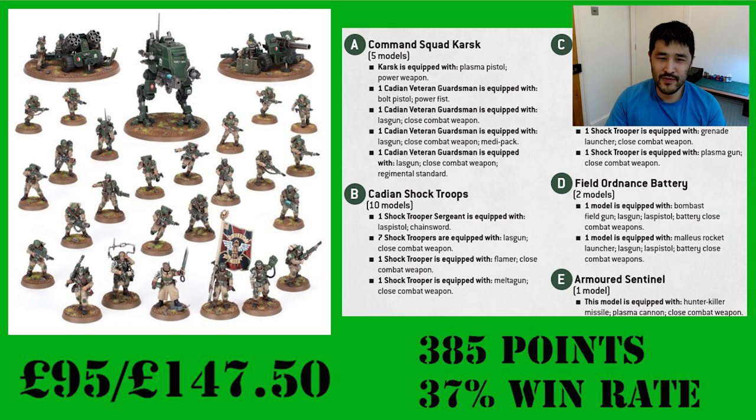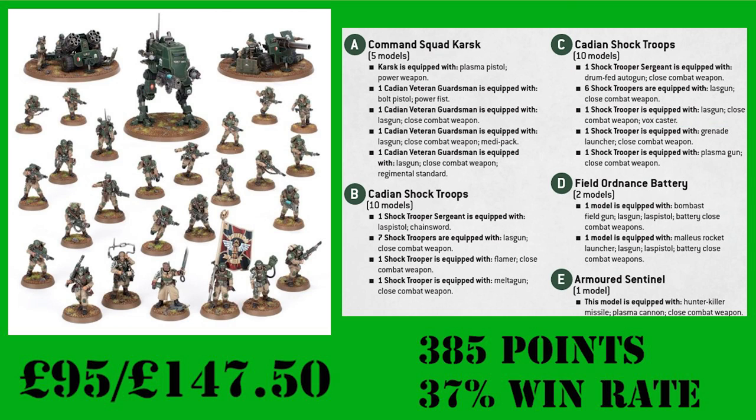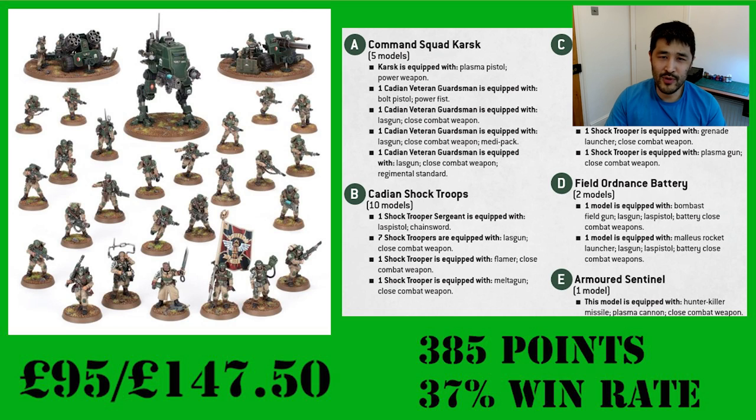With a retail price of 95 pounds, it's a huge saving of 36% if you were to buy all the units individually. The army list employs all the units included in the box, which includes a command squad, two Cadian Shock Troop squads, a Field Ordnance Battery, and an Armored Sentinel. Adding all their points together, their collective value is 385 points, just shy of the 400 points that the Combat Patrol boxes are aimed at.